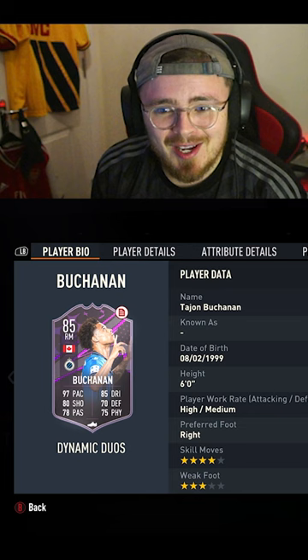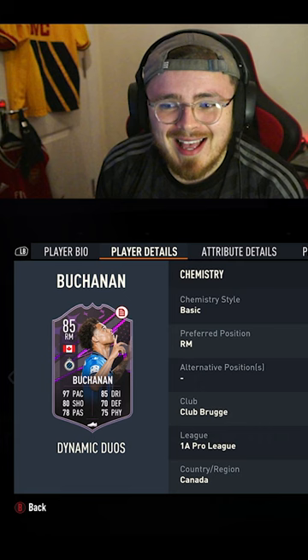Right midfielder Bukkanen, the Canadian — hopefully I said his name right — four-star freestyle, can play as a centre mid. It doesn't say it there, but trust me, if you go on the concepts you can see it.